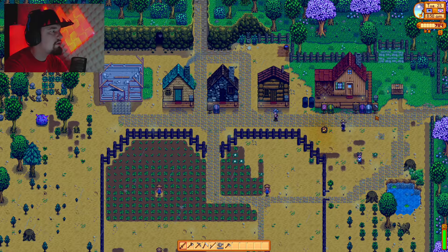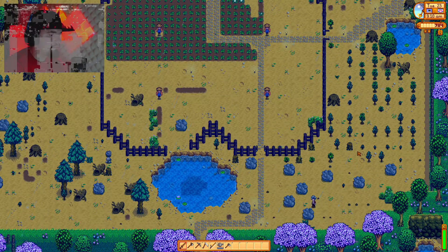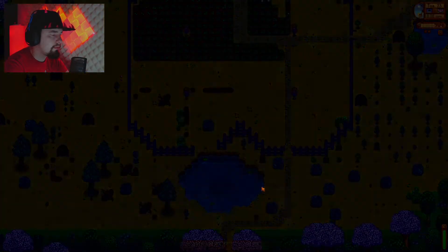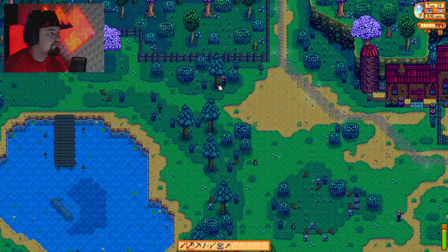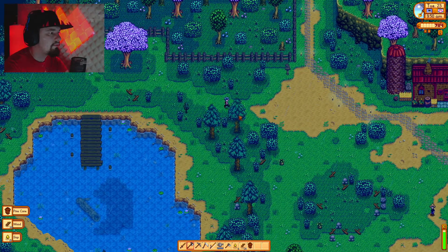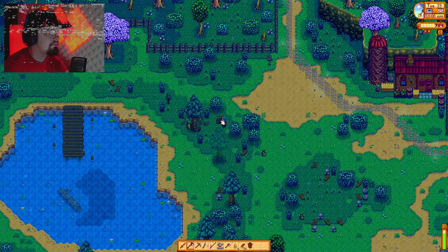I think I'm gonna go dungeon crawling. We should probably go after we've upgraded. I gotta find a person — do a little dance. Are you going to upgrade your pickaxe? We can check on that. It's locked, damn it. Is it still spring? Yeah, it's spring — day 23, seven days until Tuesday. Let's go — I'll show you where the blacksmith is.